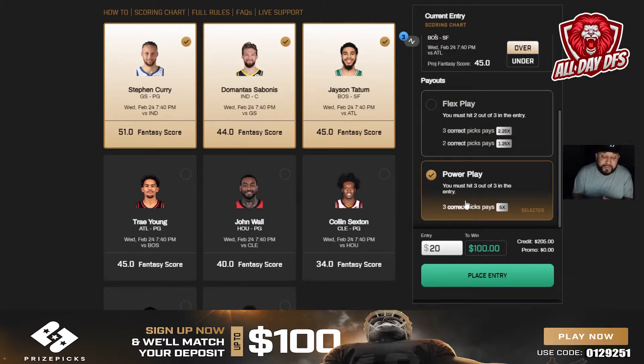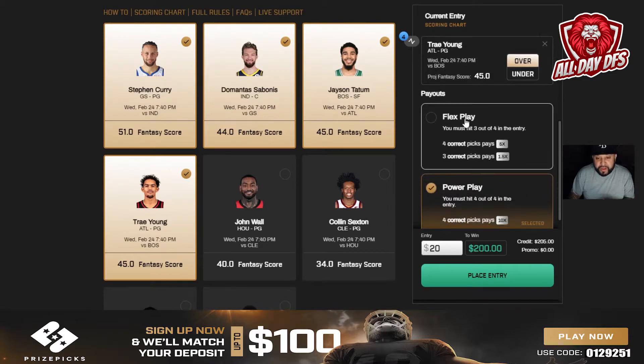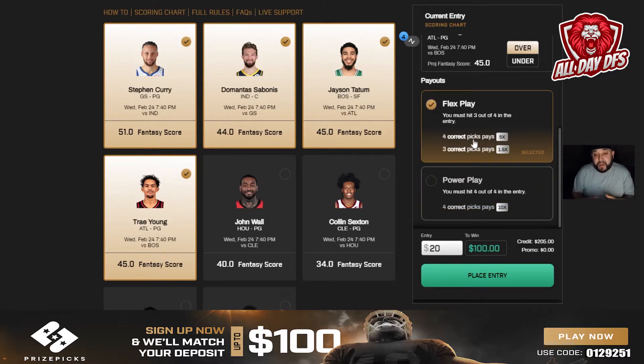You can also go to a four-pick power play — on four picks the power play is 10 times your money. When I joined, that was all I was doing: four-pick power plays. But be smart about it, because you've got to get all four right, so the odds are less in your favor compared to a two or three pick. If you get four picks right you get 10 times your money, so you enter 20 and get 200. If you flex it and get all four right you get five times your money — still a good payout. If you get three out of four right on flex you get 1.5 times back.